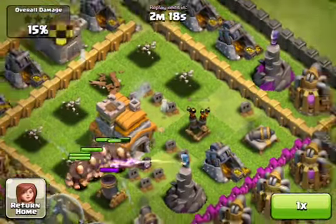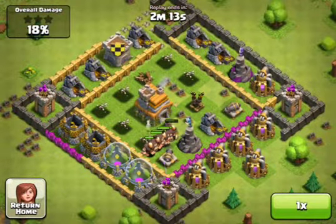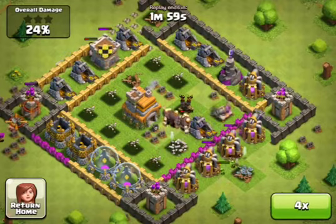As you can see, not enough giants went down to this air defense — it's almost dead but wasn't able to be taken out, so both of my healers are down. But I still have about 14 giants left doing work on all these defenses, so I'm not too worried about it.